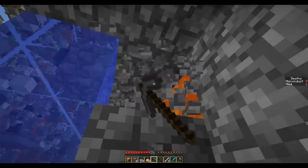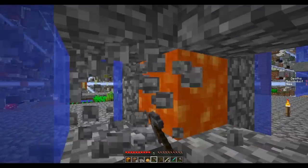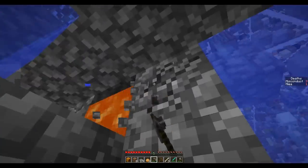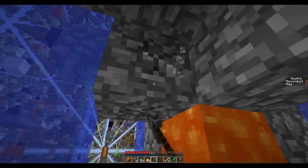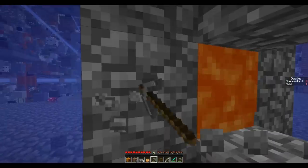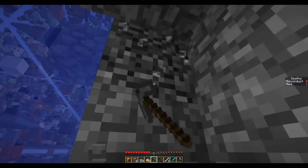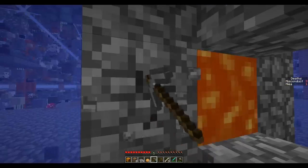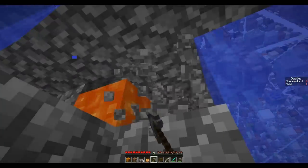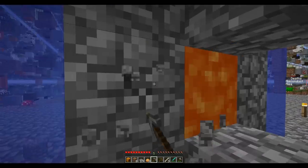How would an automated cobblestone generator even work? Is that even possible? I think it uses pistons — it would make cobble and push it out of the way, then make more cobble and push it out of the way. But there's nothing that would actually mine it for you. Maybe with a hopper it'd all feed automatically — we'll have to look into that. We're getting fancy! This is serious now. What was I getting this cobble for again? Oh yeah, the tree farm.